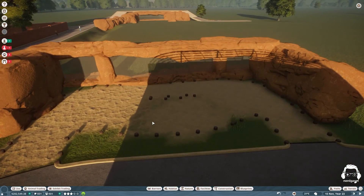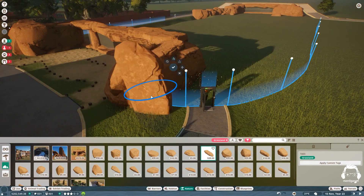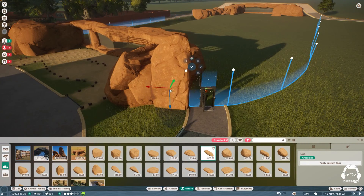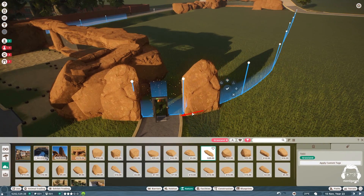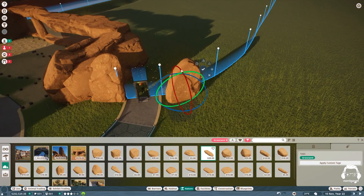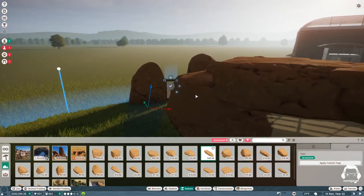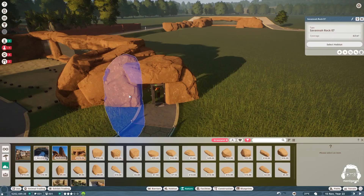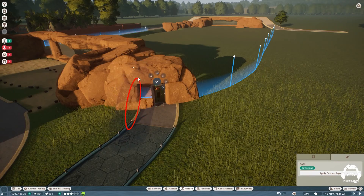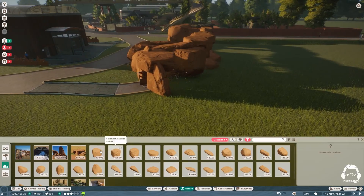I wanted a nice underground cover. This first video is more just the rough layout of the exhibit. I'll have a part two where I finish it off and add some details. I wanted the keeper to be able to enter here. I did add a keeper building that I custom made — that'll be in a different video on the other side of this exhibit.